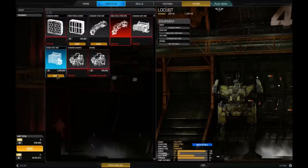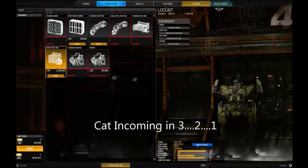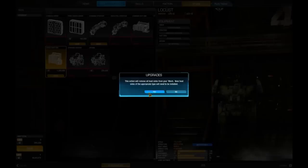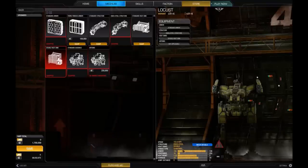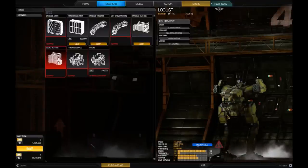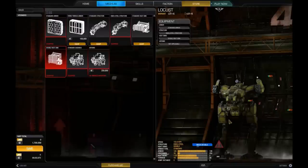The final upgrade of pertinence is probably the most expensive — one and a half million C-bills. This is to change your heat sinks into double heat sinks. Doubles are far more efficient at managing heat. Clicking it switches from singles to doubles — my weight goes down significantly and my heat management goes up. Double heat sinks change all the heat sinks inside the engine from singles to doubles. This is quite expensive — a total of 1.7 million, which is more than the mech itself. Upgrading mechs can be very expensive.